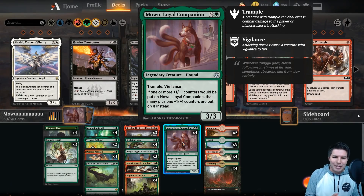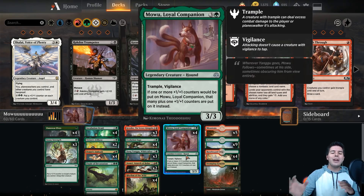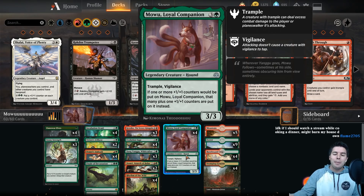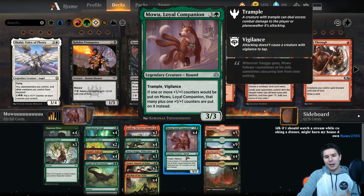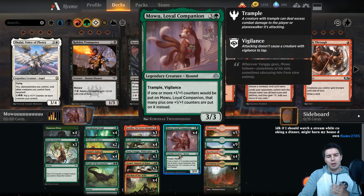Hello everyone and welcome, my name is Jeff and today we are going to have some fun playing Magic. We are playing Mawu — Jiyin Yangu and Mawu — so we are trying to get tons of counters onto this little doggo. It has trample and vigilance, it's a 3/3 legendary creature. If you put one or more +1/+1 counters on Mawu, it puts one more of those instead — basically if we put a counter on it we get two counters instead.